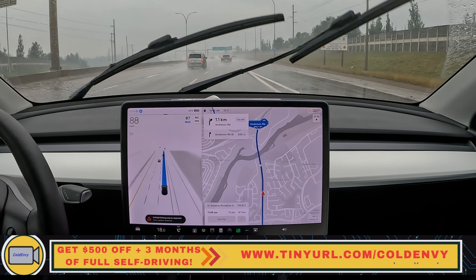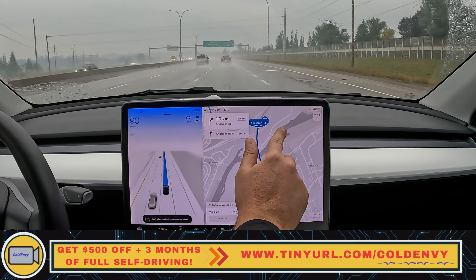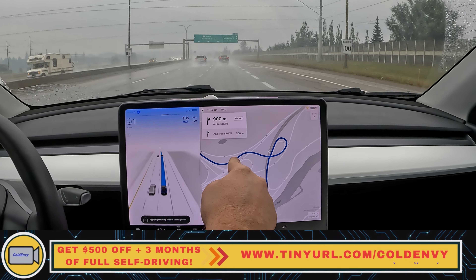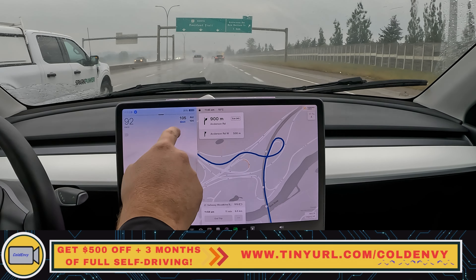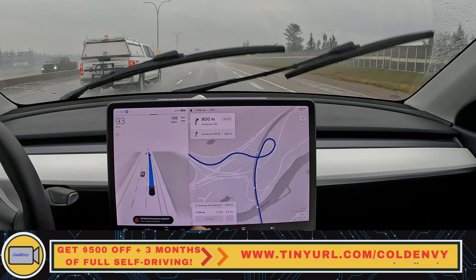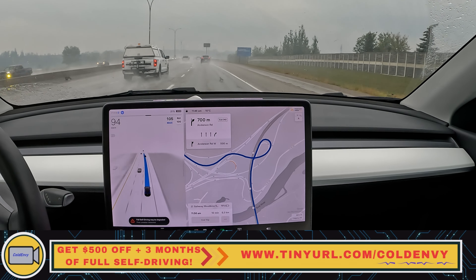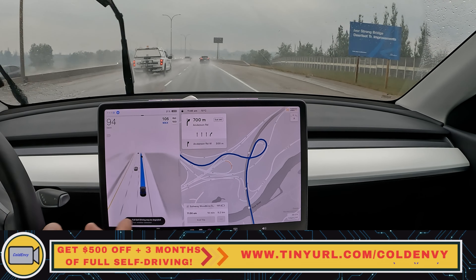Hello folks, welcome back to another FSD beta video. We are on 11.4.7. We are coming up here to a cloverleaf exit on a roundabout where we have to go in a certain direction. It does this actually very well, and I wanted to showcase this on one of my videos. So this one's gonna be a short one where I'll show you how it does this.